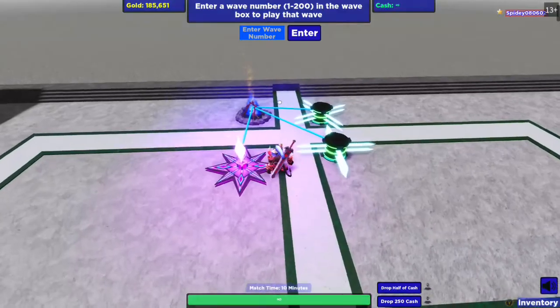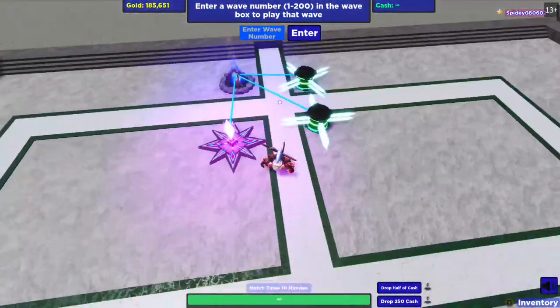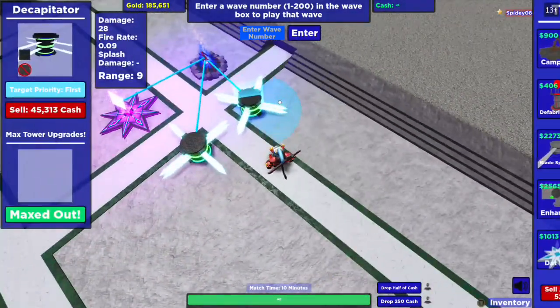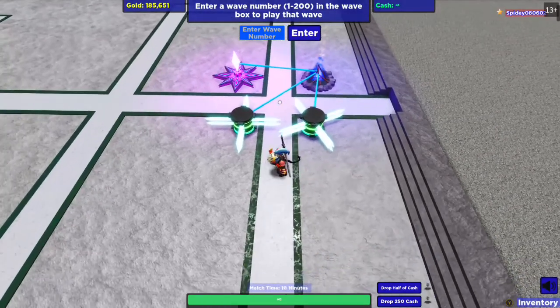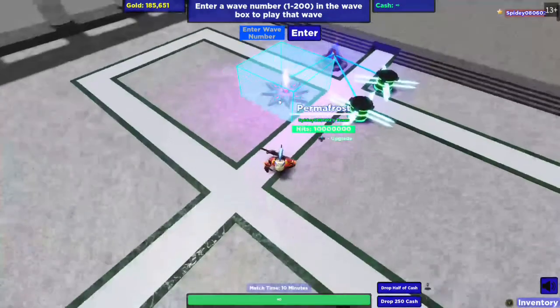We are back — this is the setup I like to use with death ice. The reason I use blade spinners around it is mainly because of their small range. What the death ice does is it allows all the cubes to stay in range of the blade spinners so they do as much damage as possible.